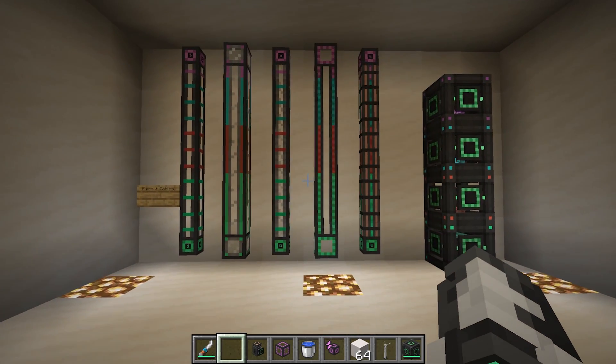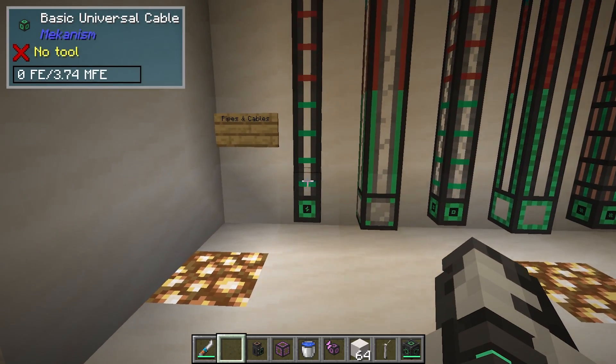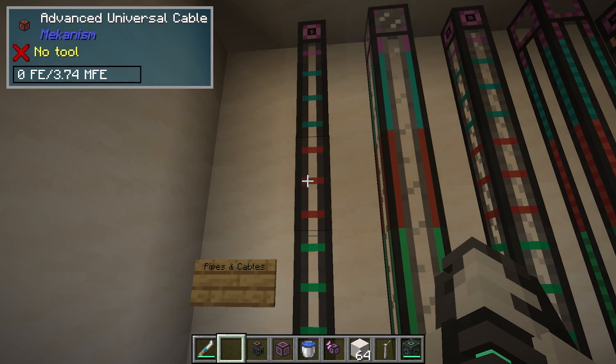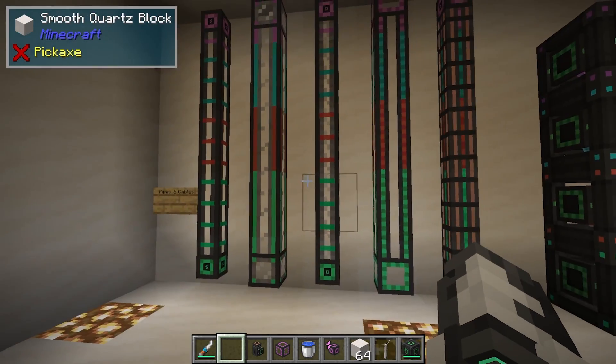Mekanism offers quite a few different ways to transport energy, items, and other things, as well as store those things. Mekanism actually has four variants of everything: you have a basic, an advanced, an elite, and an ultimate version of each item.